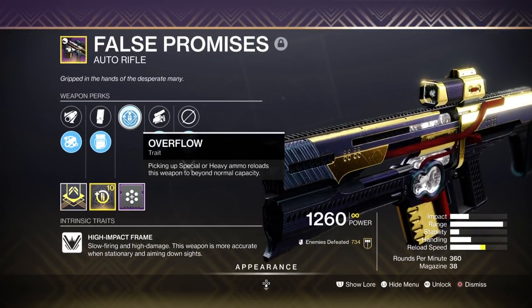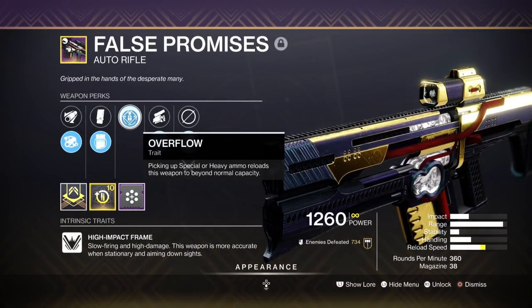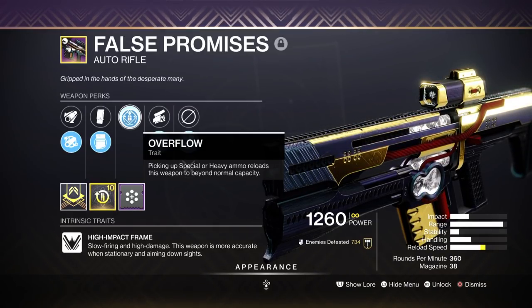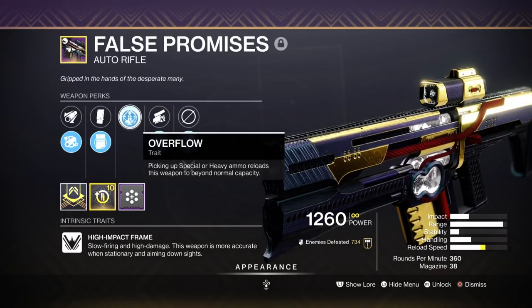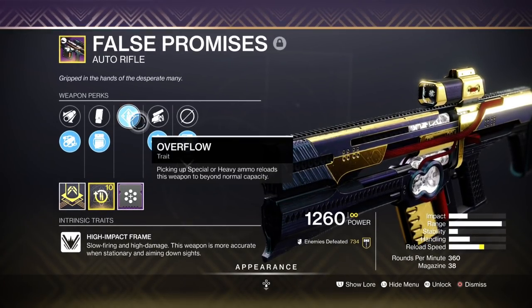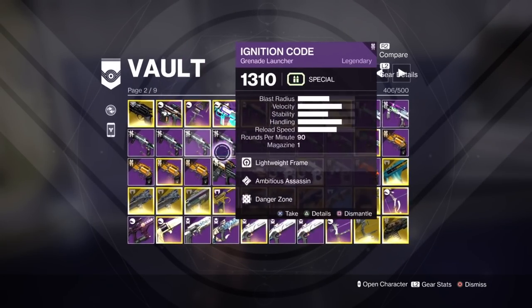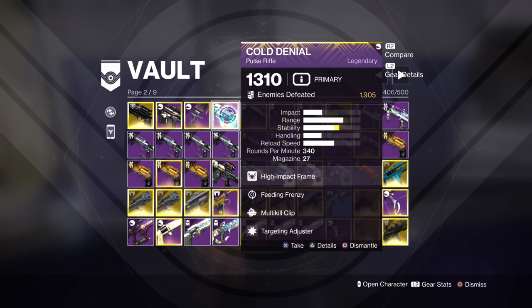I have Overflow — when I pick up a special or heavy, it will reload it beyond its capacity. I think it goes to about 70 bullets, and for an auto rifle that is a lot. You could probably break two shields within that magazine. False Promises is one of the best auto rifles in that slot. Make sure you're checking your rolls. Cold Denial — it's an exceptional pulse rifle, make sure you get one. The Gunsmith is selling one right now.